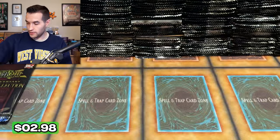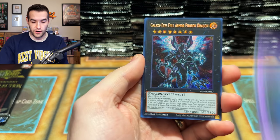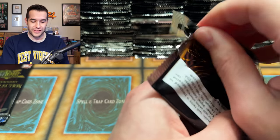Sit back, relax. It's going to be long, fun, and epic. A lot of cards — it's already been epic. We really want to get the Ash Blossom, which is the most expensive card in the set — the 25th Anniversary QCR. I don't agree that it's the best rarity. The price is agreeing, but I think the Ultimate Rare and the Collector Rare are just better. You can actually read those cards.